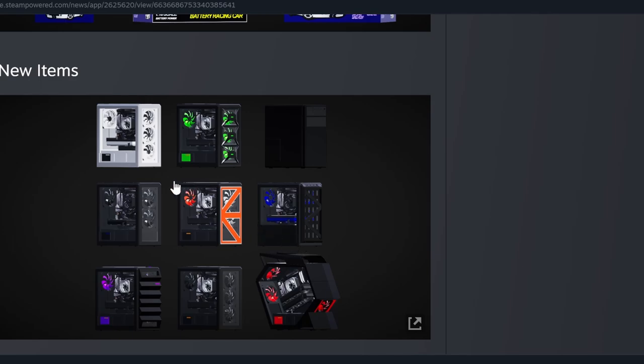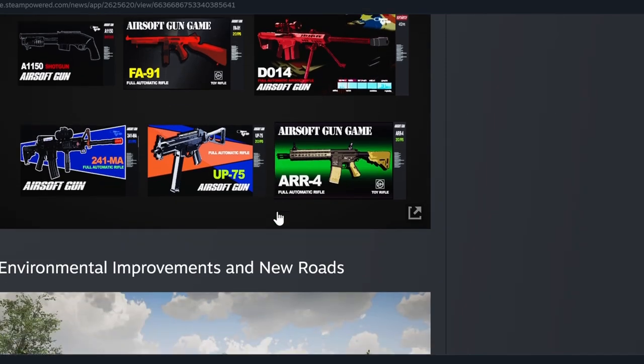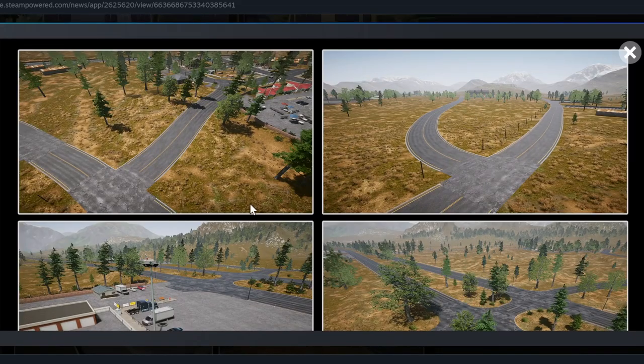New items include full computers - we didn't have full computers before, so that's really cool. There are some new airsoft guns; I have gotten one airsoft gun out of a locker before, but now we've got new ones. We've also got some new environmental improvements and new roads, with campers and people camping out. Let's take a closer look at these improved roads.